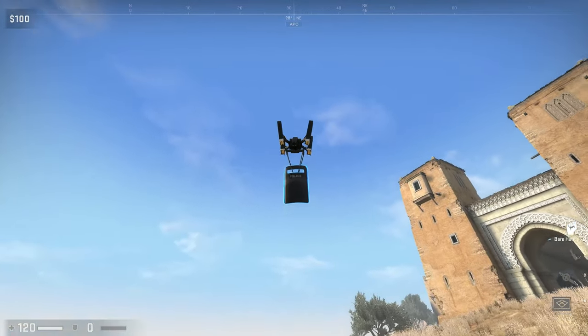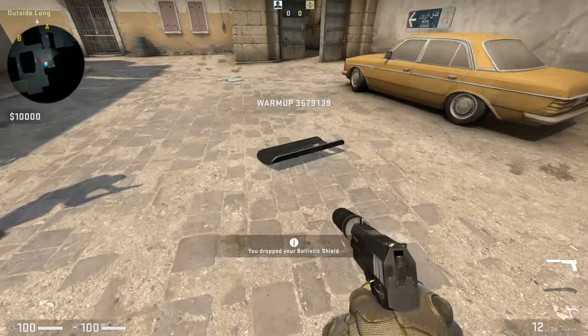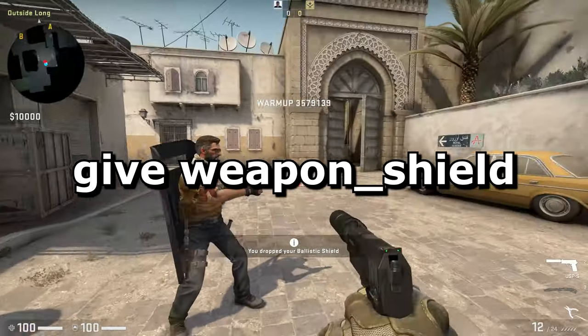This is what it looks like when it arrives, just in case you were wondering. Not exactly discrete packaging. Use the console command 'give weapon_shield' if you want to test it out in your spare time.